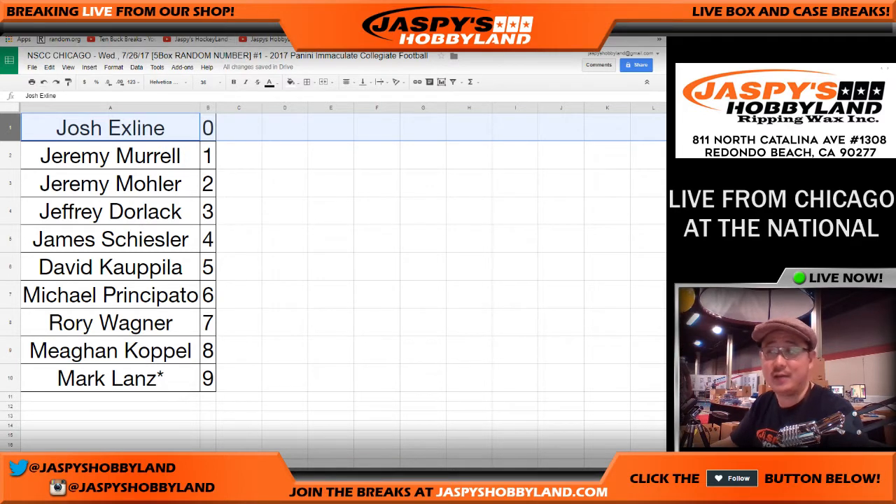So you get 10, 20, 30, 40, 50, 60, 70, 80, 90, and all redemptions.